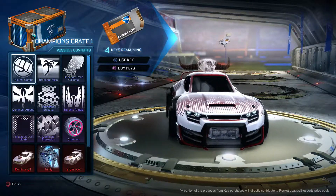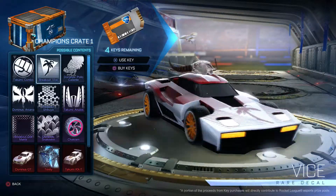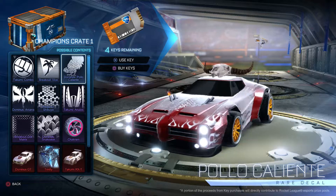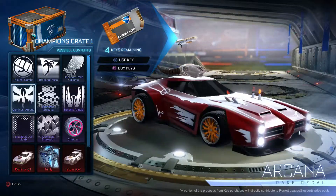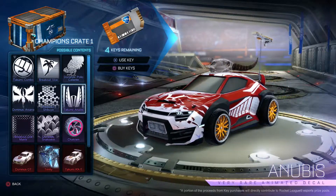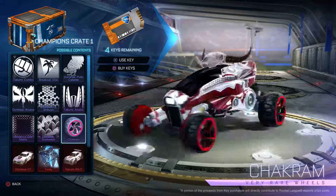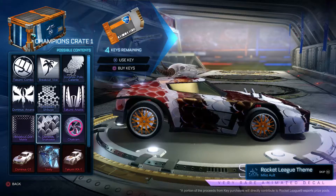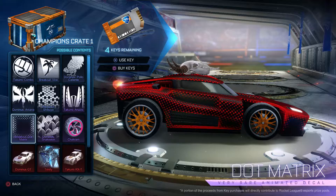The Takumi Combo looks amazing. Breakout Vice, Dominus or Dominus Polo, Kylen, Arcana — Breakout is also getting a new one, that's nice. Takumi Anubis — that's awesome. And I like those wheels too. For some reason it just keeps spinning, but those are nice wheels. If I get the Breakout Dot again, I'm going to rage so hard — I'll give it to somebody for free. No, don't take that seriously — please trade me instead.